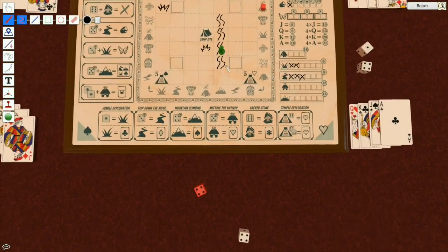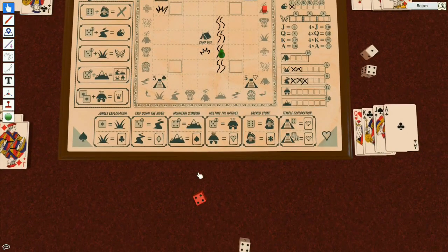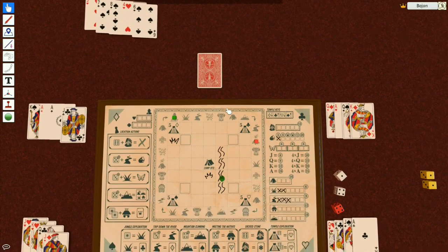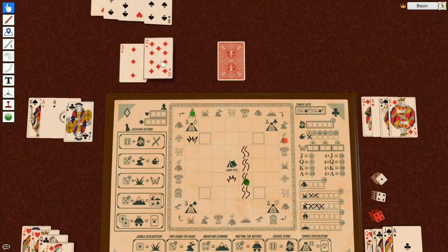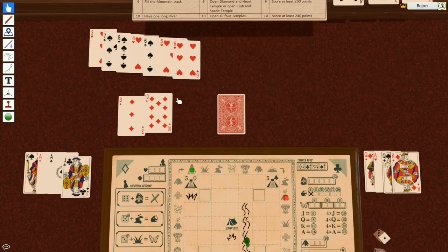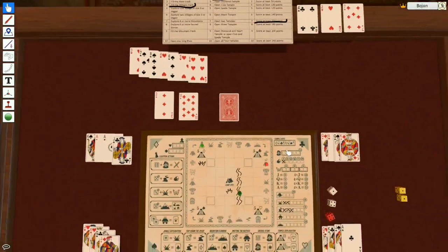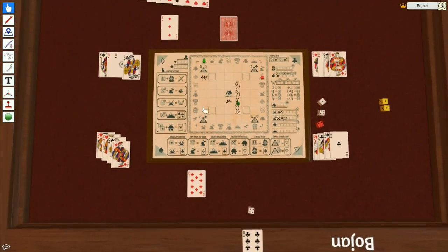I'm gonna use a dice value of four to draw four cards — hoping to get some diamonds. Four cards drawn — I see some diamonds! Diamonds must go from higher to lower card, so it would be good to start with a 10. I'm gonna take this 10 now.